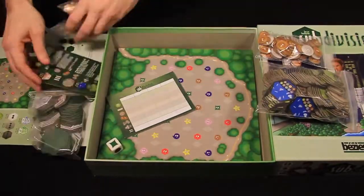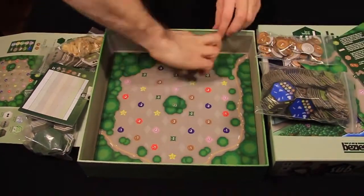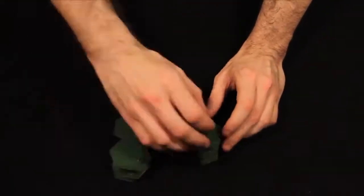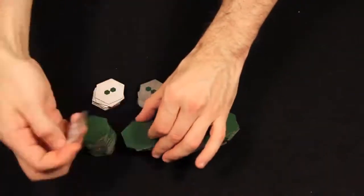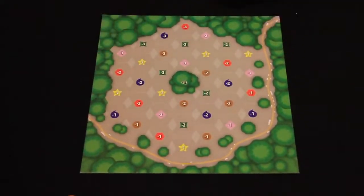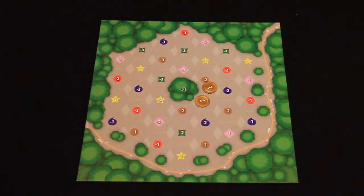Subdivision is a drafting and civic planning game for 1 to 4 players. A game takes about 45 minutes. To start, shuffle the zone tiles and divide them into 4 even stacks. After forming the stacks, randomly choose one bonus token for each stack as shown here. Once this is done, each player takes a Subdivision player board and 2 coins. Now the game is ready to begin.